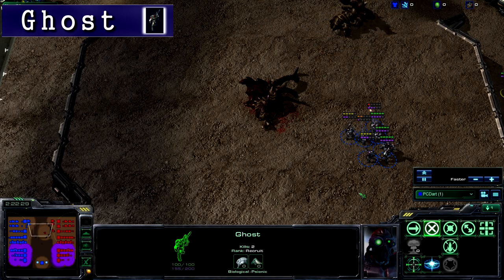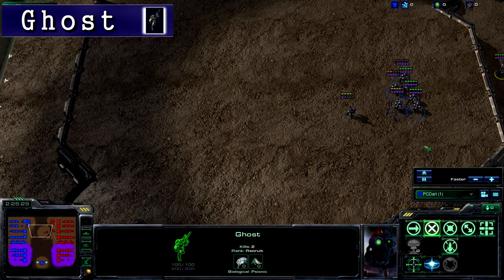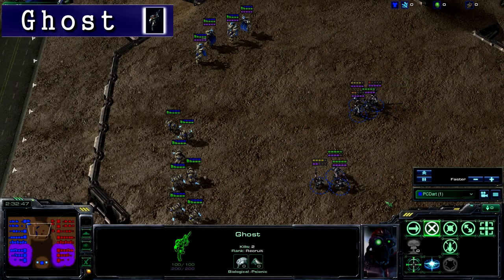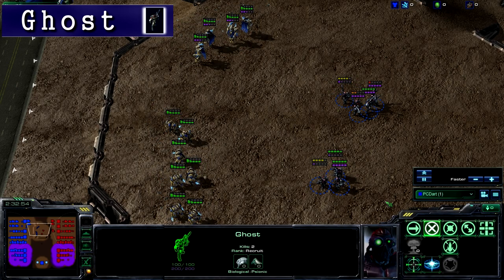The first ability the Ghost can use is Snipe, which is a long-range, high-damage, single-target attack. EMP is an AoE ability, which means it's an ability that affects an area. It damages Protoss's shields and reduces the energy of enemy units.